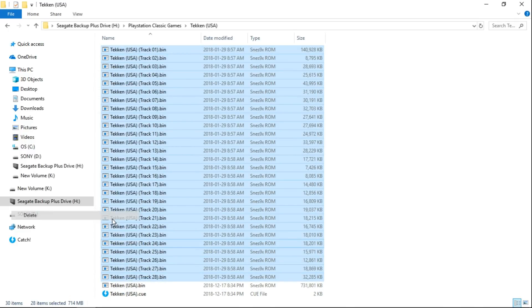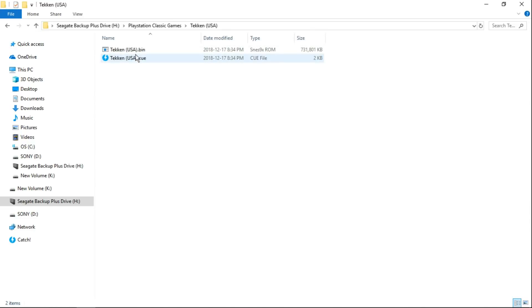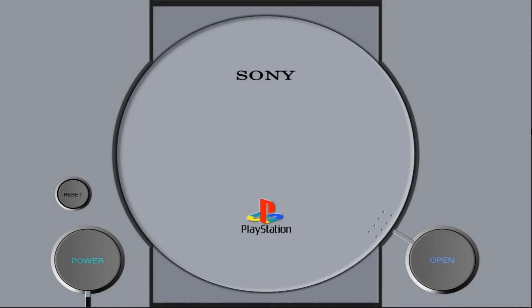I'm going to delete my track bins — they're no longer needed. And now we've got a single cue and a single bin, just like that. That's it, it's that easy guys. Nice quick video for you. Hopefully this is beneficial to everyone out there. I'm going to have a lot more PlayStation Classic videos coming up in the near future, so stay tuned. Please hit that like button, subscribe to the channel, and make sure you hit the bell notification so you get notified every time I post a video. Most importantly, have a good day.